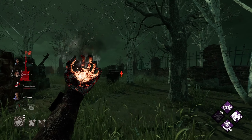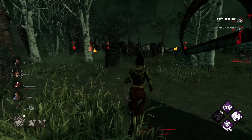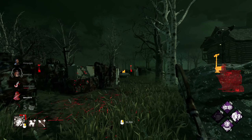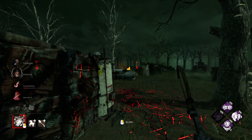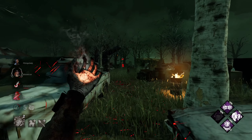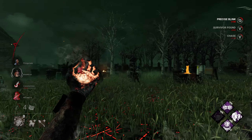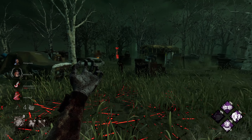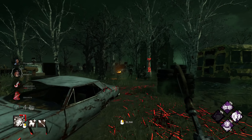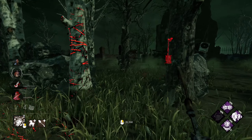Accidentally blinked twice there, almost cost us but we'll still reach - thankfully. All right, second charge up - she doubled back there, really smart, and that's the Dead Hard as well. We were a bit off on that second blink but getting rid of the Dead Hard is crucial.